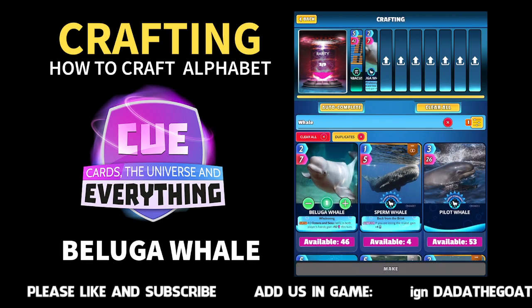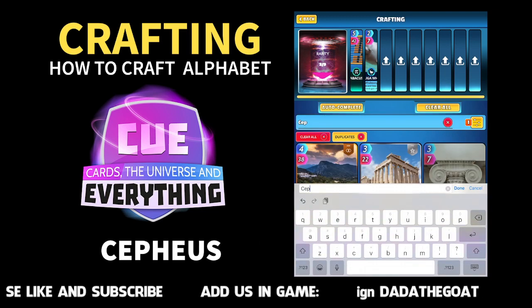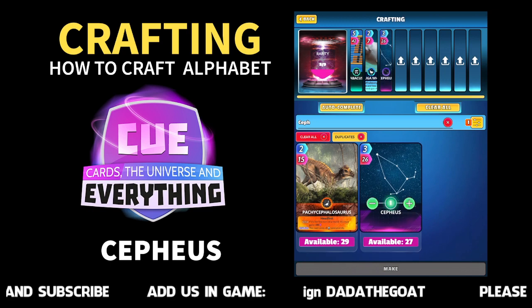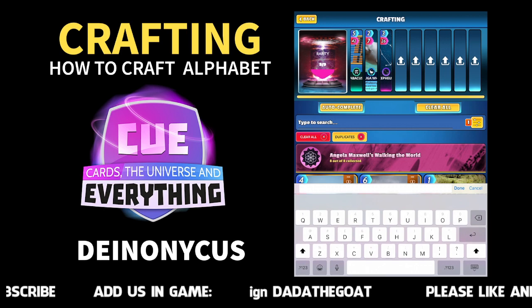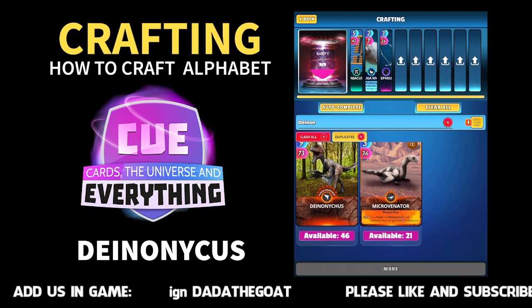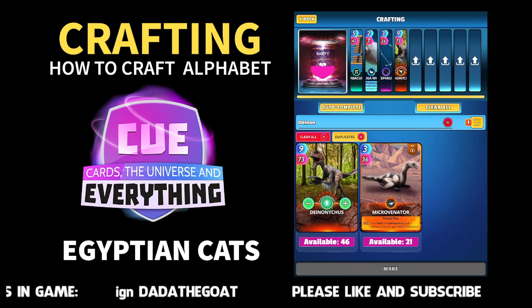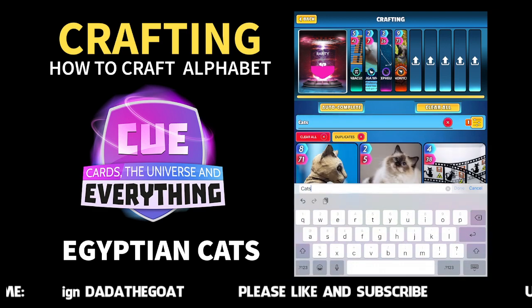Next one, going to start with C obviously, and this is a space card — it's the Cepheus. I think that's how you pronounce it. That's the third card you want. The fourth one is Deonucus — I don't know, somebody tell me how to pronounce that — it's one of the paleontology cards. About 46 of those as well.